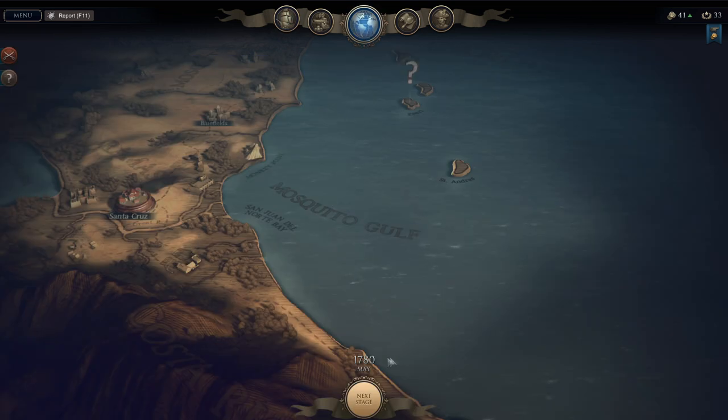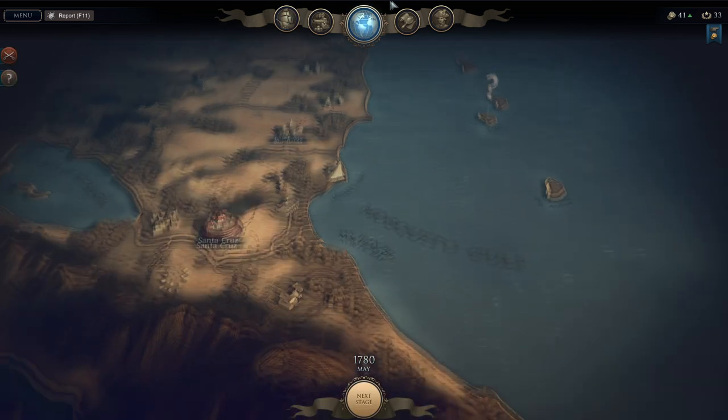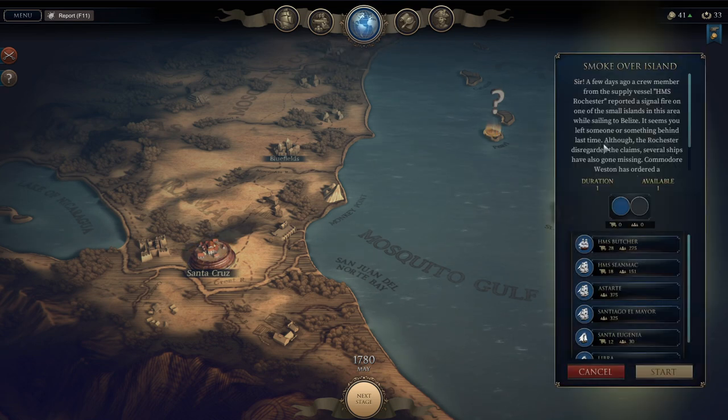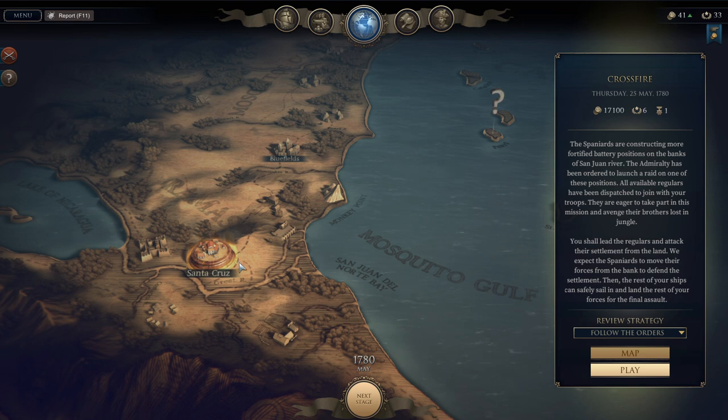It is May 1780 in the campaign, and we have one more mission before the end of this phase. We do have a side quest here — 'Smoke Over the Island' — but we don't have to do anything with that quite yet. So we're going to go ahead and jump into Santa Cruz, and the mission is Crossfire. Thursday, 25th of May, 1780.